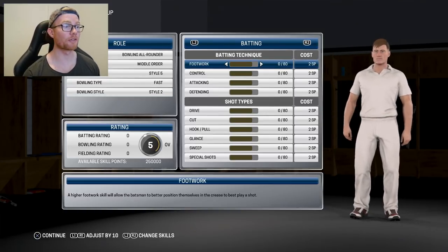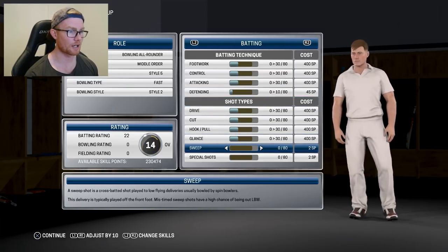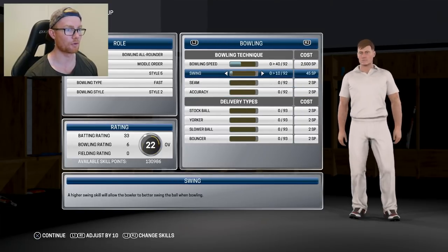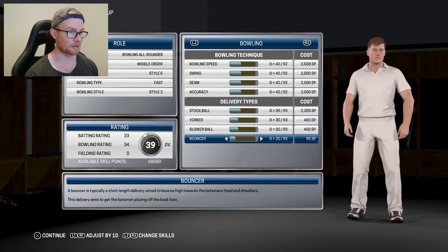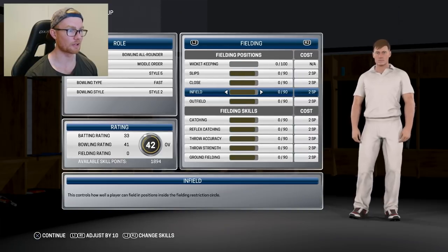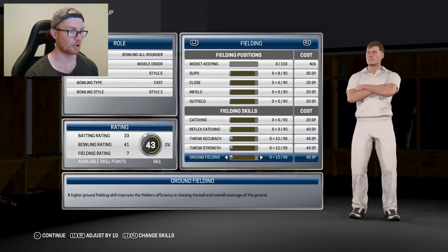Looking at the skill points now — we've got 250,000 available. I'm going to put everything up to 30 at this stage and see how many we've got left at the end. Defending can only go up 10 because we're not going to defend that much. We'll put all these up to 30. Sweep and special shots — not going to do much of that. I've got 228 left so I might put everything up to 40 for these ones. For the bowling, I'm going to put the majority of them on bowling — 40, 40, 40, 40. Now we're getting down to fewer skill points — 54,000 left, 40 overall. We've got 18,000 left. Should I put some on fielding? I'll put minimal on fielding — put slips up, some close fielding. We're not going to really do any fielding anyway, so we'll just do this to get the overall up.